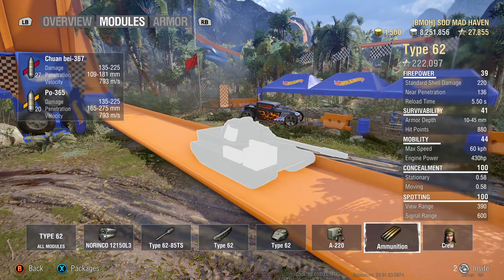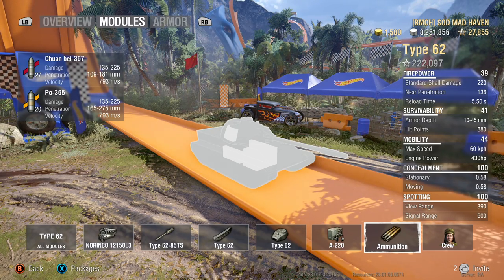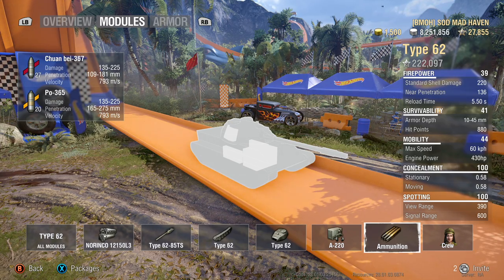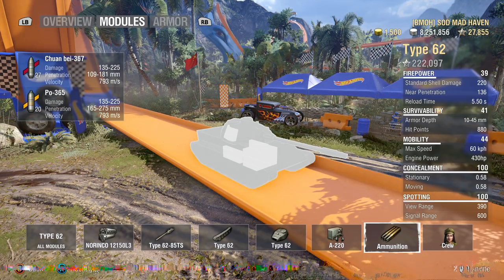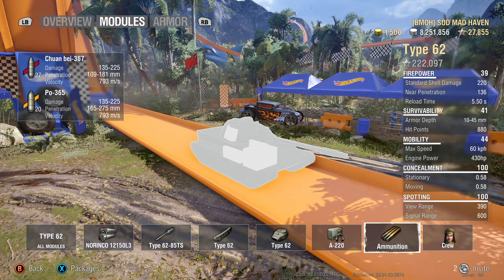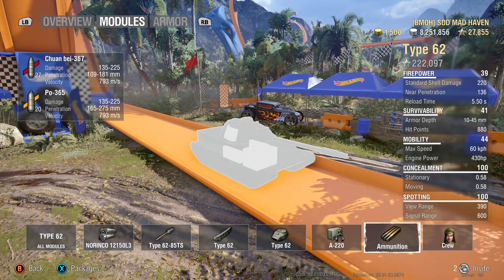Your standard rounds have 145 penetration, premium rounds have over 220, and high explosives have 43 penetration. I don't load high explosives in this — as you can see, there are none. That's because with the reload I can get down to about 4.5 to 4.6 seconds with a gun rammer. I don't run a gun rammer currently, so it's closer to 4.98.